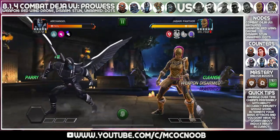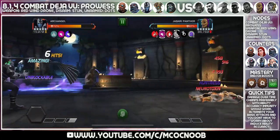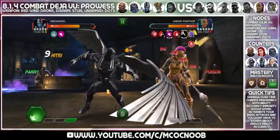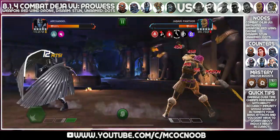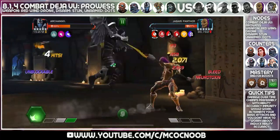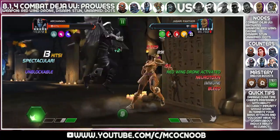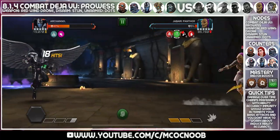The last defender is a Jabari Panther. Two things to be aware of: first, her cleanse mechanic will cleanse the first debuff you apply, which is mostly going to be a parry stun. Second, when she goes on the hunt she becomes stun immune, so you can't parry her. I'm using Archangel with Horseman ability - he works really well here. Other options include Ultron or Cable with Apocalypse energy. The main thing to manage is her cleanse.